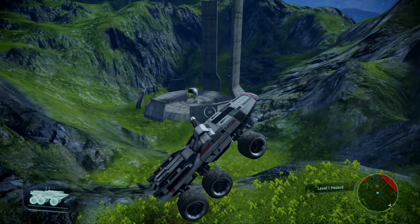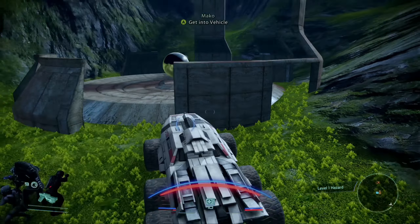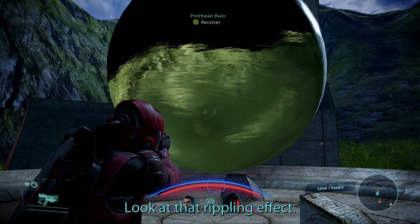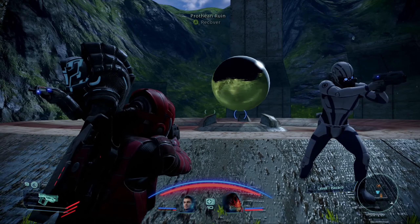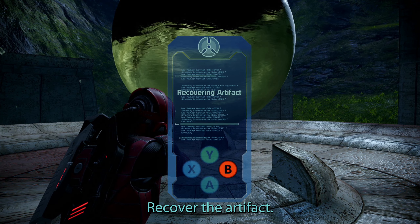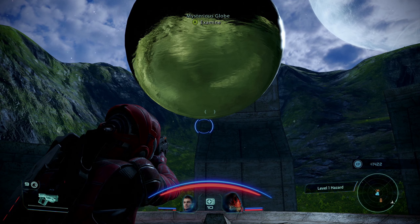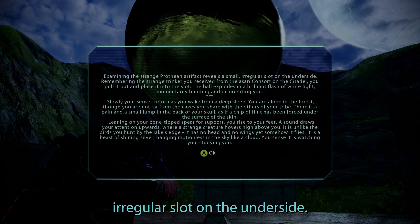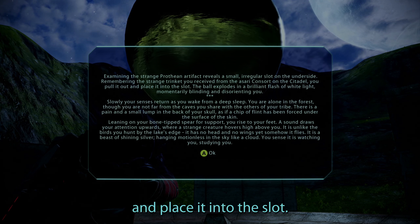Prothean ruin. This is where something from way back becomes important — maybe you'll remember this. We can recover it. Look at that rippling effect. Stand back for a moment. Mysterious globe — examine. Examining the strange Prothean artifact reveals a small irregular slot on the underside. Remembering the strange trinket you received from the Asari consort on the Citadel, you pull it out and place it into the slot.